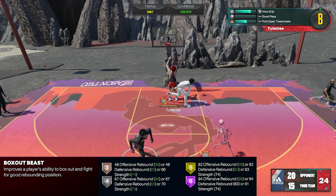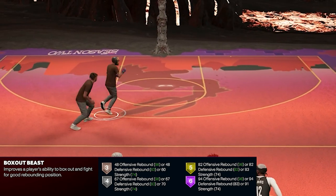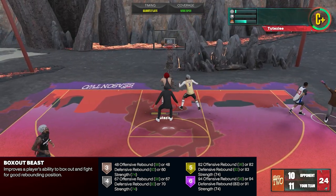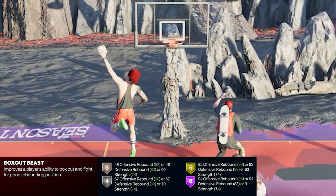Before we go to the main topic, I'll just make a quick review of the badge. Basically, the Box Out Beast badge is a combination of two badges from last year: the Box badge, which makes your box out stronger, and the Worm badge, which makes your swim animations against box outs much stronger. This year, 2K combined those two badges and made it just the Box Out Beast badge.